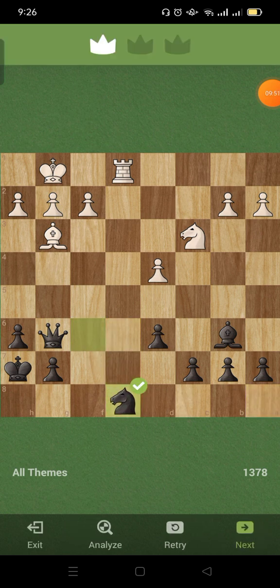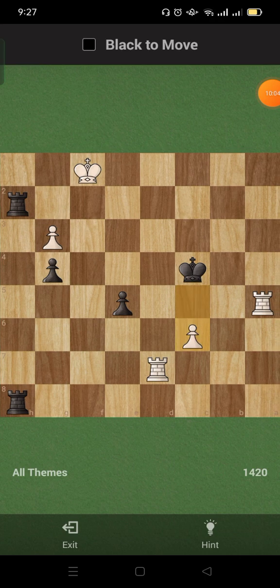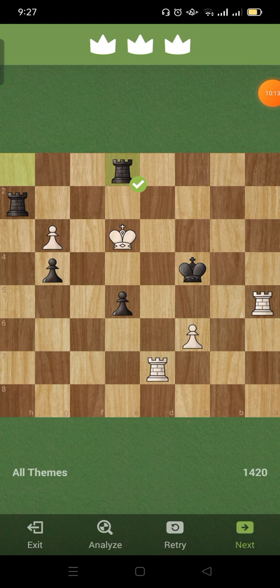For this one I thought it's going to be back rank or something. I was hoping to get my queen to get rid of the knight so I can do back rank. All I know is back rank, I'm so sorry. Check — supposed to be that one. Check, check. Here. I hate myself.